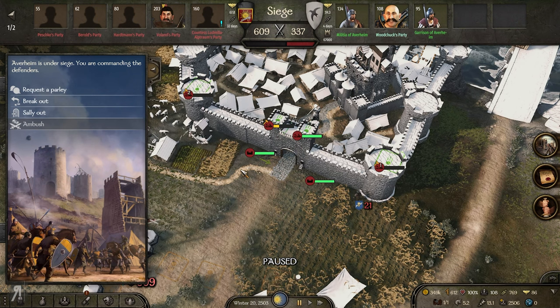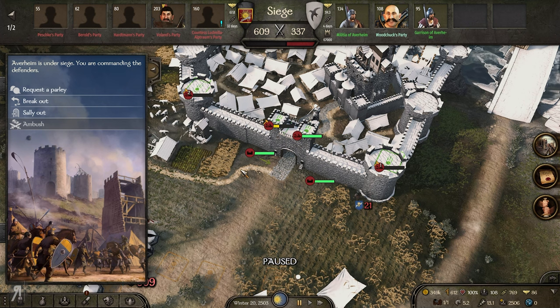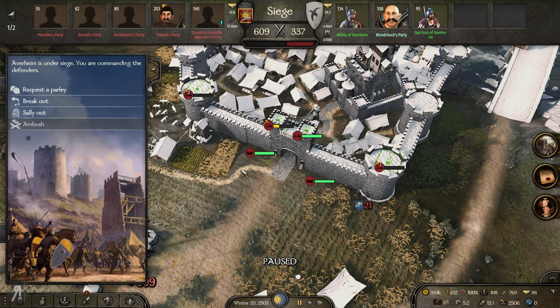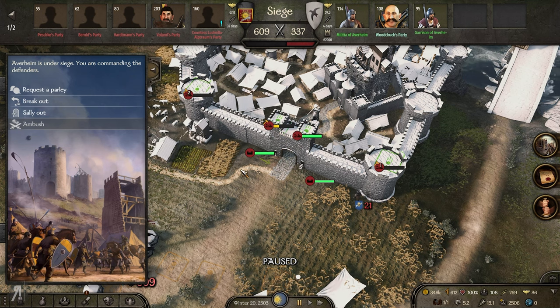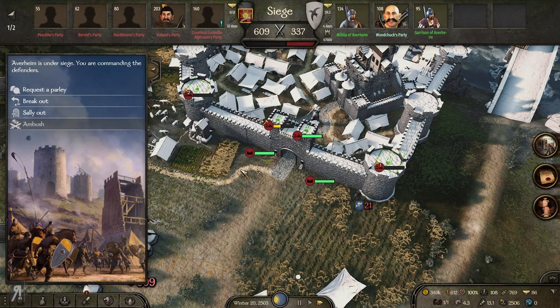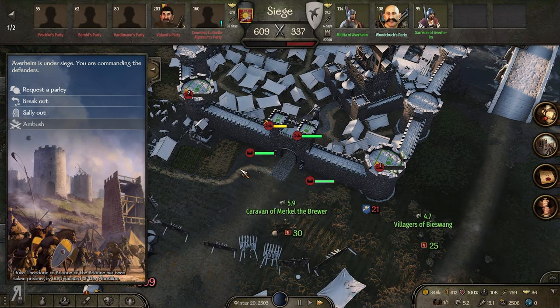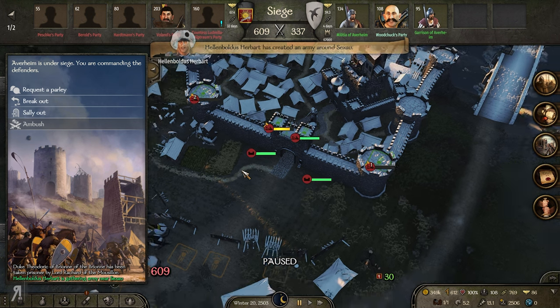The base game of Bannerlord got updated - I'm not entirely sure whether it was the previous version or this one; I'm currently playing on 1.2.0, the beta version. The ability to decide what you want to build on the walls has now been done for me. As soon as the siege began I decided to build catapults.